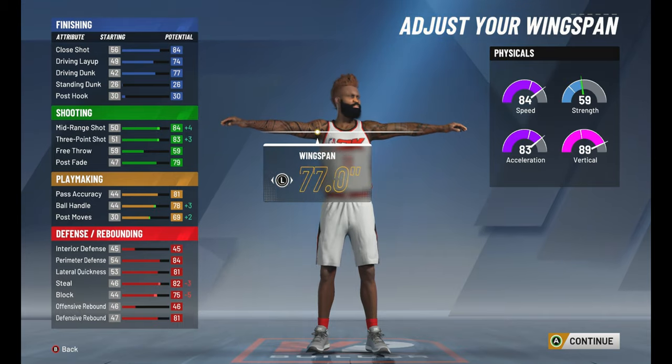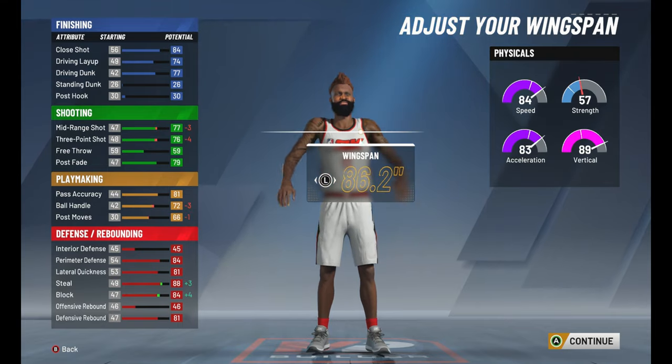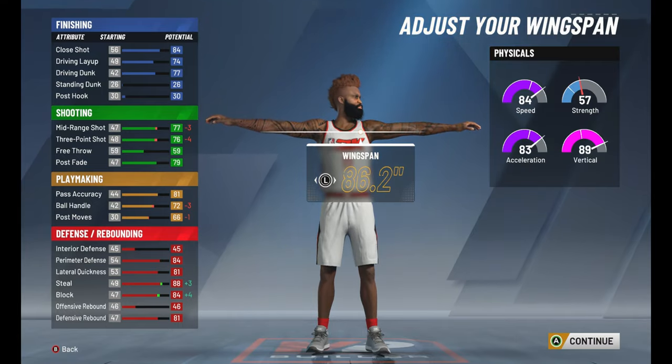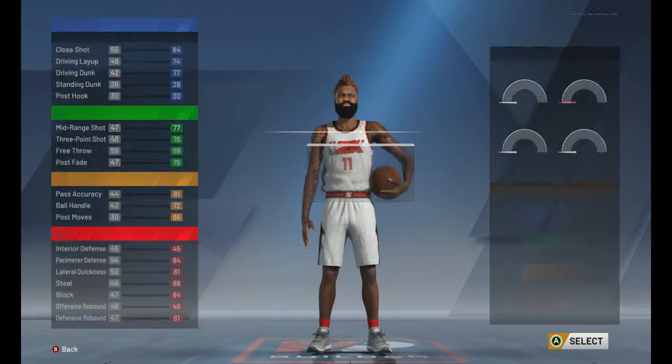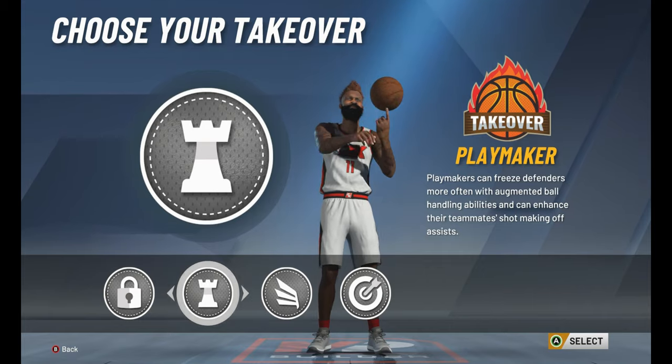For wingspan, we went all the way up. We could have had an 80-something for three-point and dribbling, but we want the Scotty Pippen effect - that extra boost in steals, blocks, all that good stuff. Thank you so much for rocking with me. If you're still here, make sure you drop a like on the video and subscribe - we're almost to 100,000 subscribers.